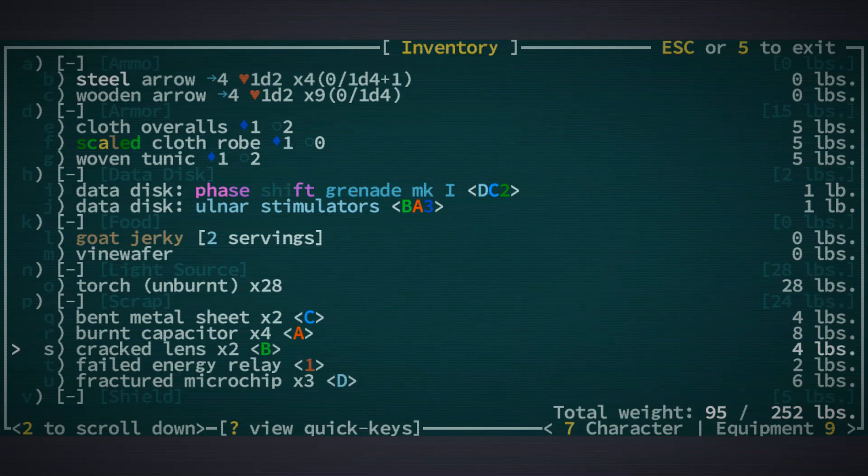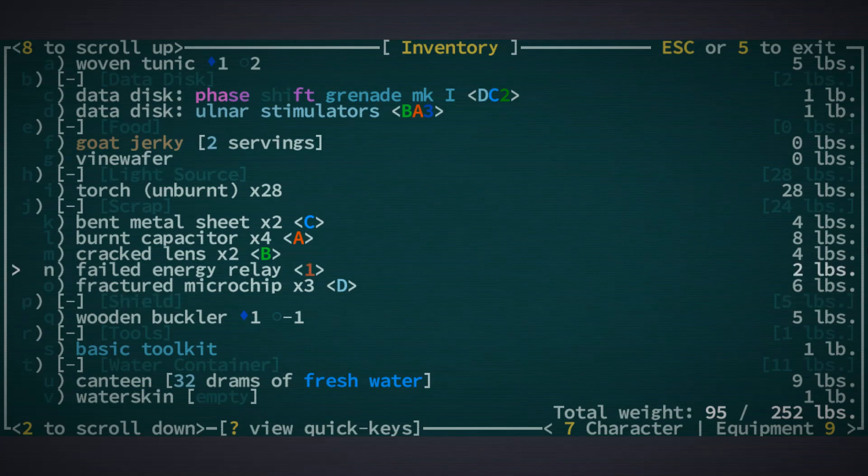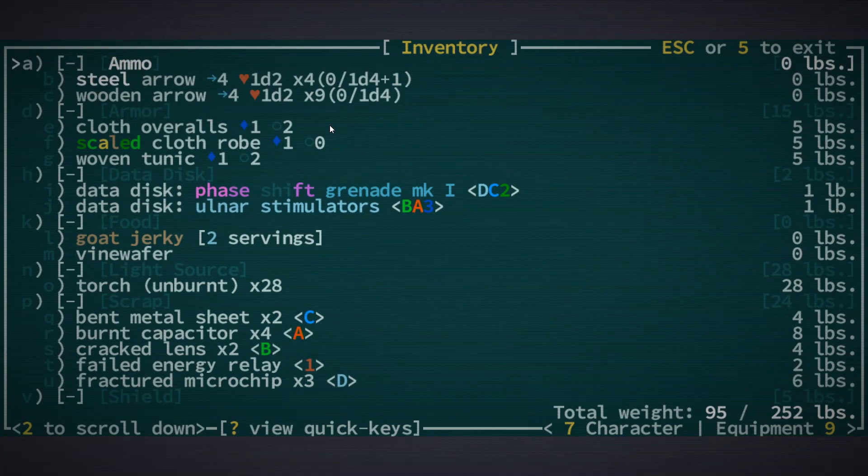We've got B and A, but we do not have a 3. We do have C and D but not a 2. To be able to craft either one of those things we're going to need to get some materials from a trader most likely.